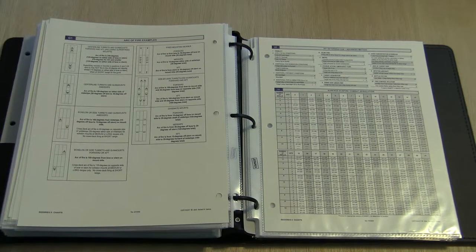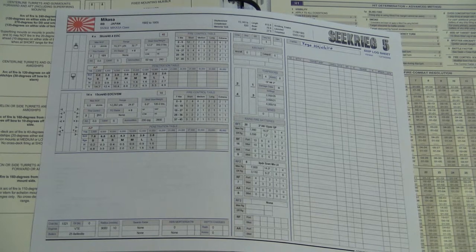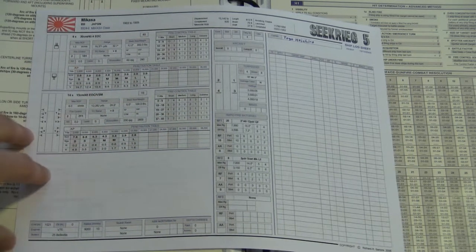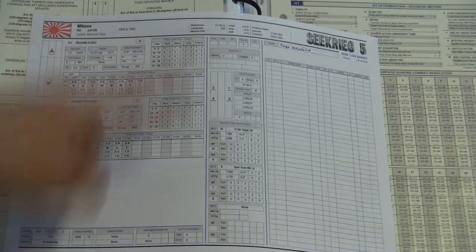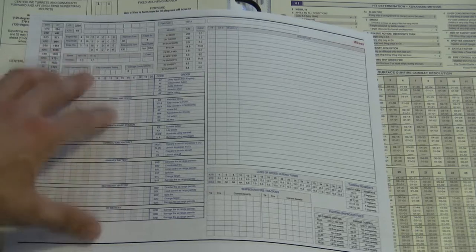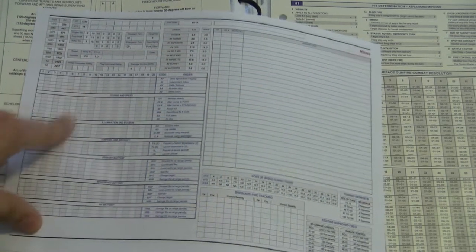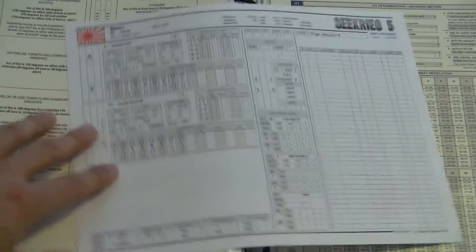Every ship in this game should have one of these ship sheets. The ship sheet describes the guns on the ship, the secondary batteries, everything you could possibly need — torpedo tubes, fire control modifiers — and on the back side there's a whole extra section describing how many hit points you have, the effects of damaging controls, all your bridge commands, and a section at the bottom to keep track of fires. It seems like a lot, but again it's really not as bad as it seems.